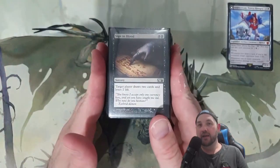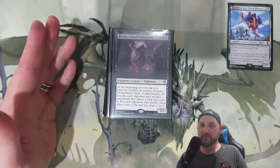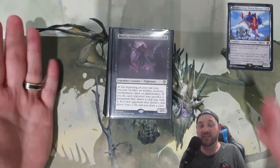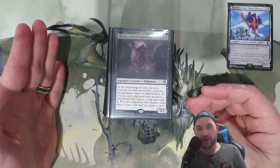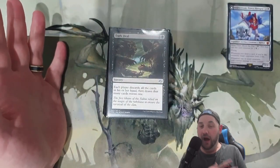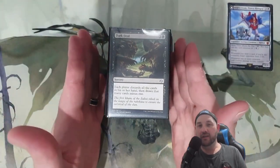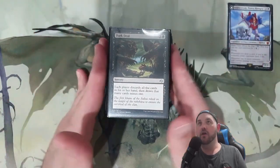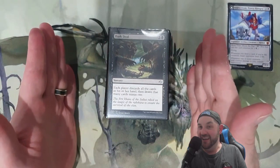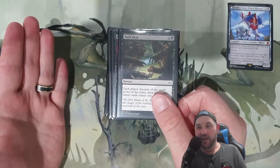Sign in Blood: draw two, lose two — one of our opponents loses four. Braids, Arisen Nightmare: another one — when there are just creatures I don't care about, or even a land, I'll get rid of it just to draw those cards and get that trigger of hitting my opponents. The whole thing really centers around me being the monarch, so make sure obviously to be the monarch. Dark Deal: I always have a healthy hand with a lot of cards, so discarding is quite nice, and wheeling opponents can also be nice.